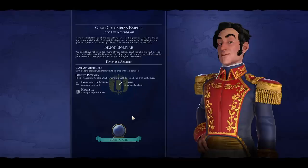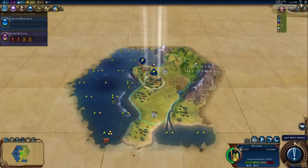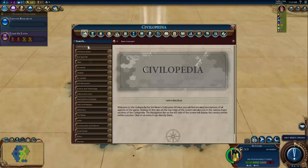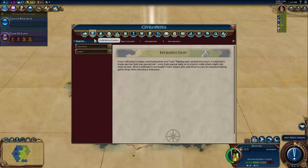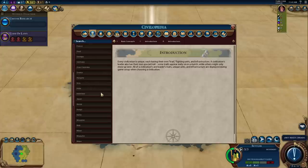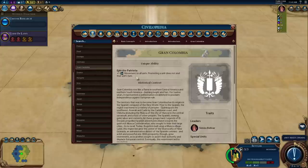We're playing as Gran Colombia. I don't remember what all the abilities are, so let's check in the Civilopedia. The plus one movement to all units is insane. And we get their unique Commandante General, I think, when we enter a new age - but I'm not sure what that means exactly.